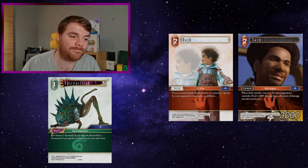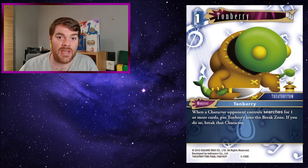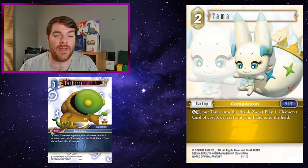Tonberry is a one CP water monster. When a character your opponent controls searches for one or more cards, put Tonberry into the break zone - if you do, break that character. He's pretty strong because anything that searches is immediately broken. It does break itself as well, but it's a pretty good card. Unfortunately it doesn't stop your opponent from searching the card - they still get it to hand - but it's a massive deterrent and makes your opponent not want to search things.